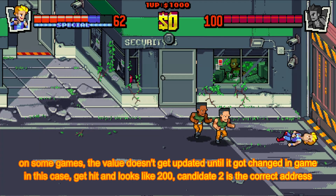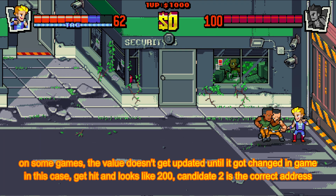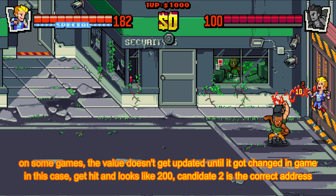On some games, the value doesn't get updated until it is changed in-game. In this case, get hit — it looks like 200, so candidate 2 is the correct address.